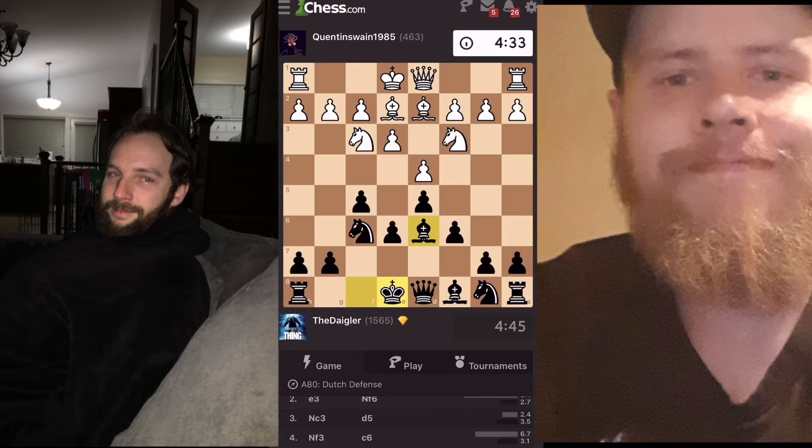Your pawns are all chained up on the light squares, and your dark square bishop is watching the dark squares. The only weakness is your light square bishop, but it can come into play more in the middlegame towards the end.